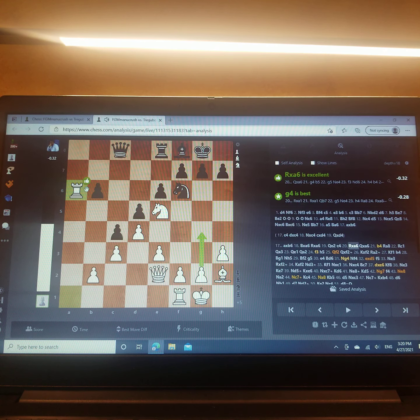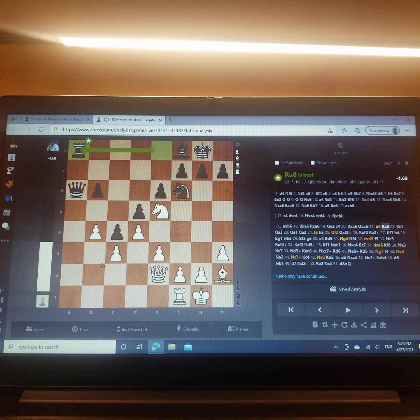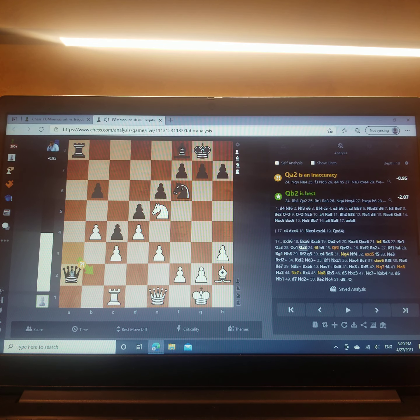So I played rook takes a6, queen takes a6, b4. This is a terrible move. The reason why I wanted to play it is queen b2, rook a1. But as always, he has a way to counter it, and this is just a terrible move — it weakens the c3 pawn, which can be targeted so many times. He followed up with rook a8, rook c1 guarding the pawn, queen a3, queen e1, and here he played queen a2, an inaccurate move.